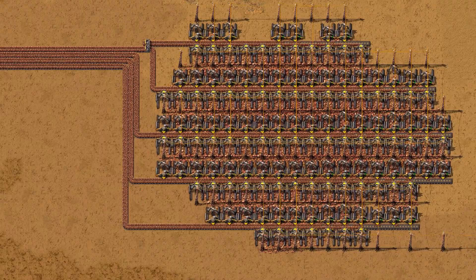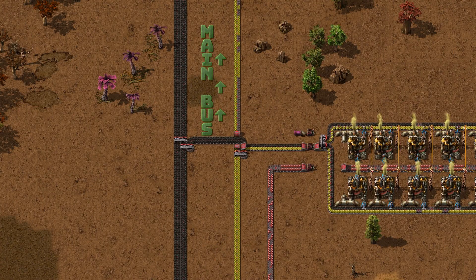But why does this happen? Lane bias happens when your main bus, machines, or inserters consistently favour one side of the belt. This creates a backed-up lane that never moves, while the other lane does all the work.